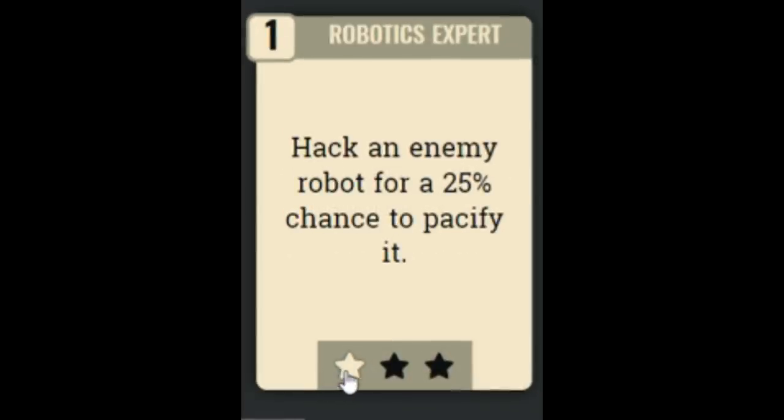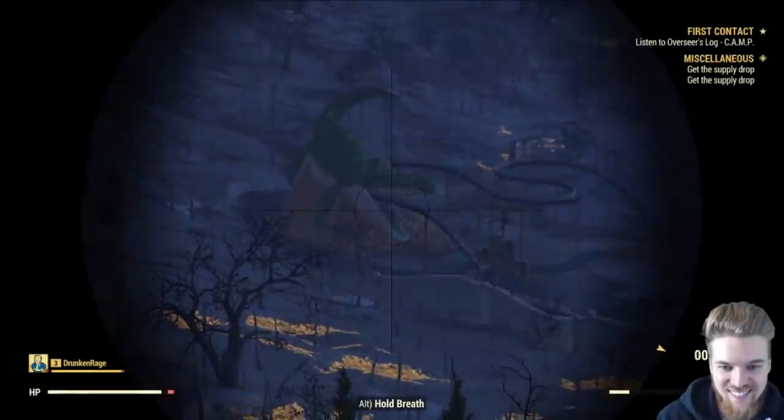Finally we have Robotic Expert, which lets you hack enemy robots for a 25% chance to pacify them, going up to a 75% chance at rank 3. In my opinion it's a little bit useless on your own — it doesn't work well in a gunfight since you're not going to stop and hack something mid-combat. And even if it does work, it only pacifies the robot rather than making it your follower, which would be much more useful. I don't think it's very good.